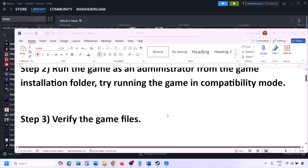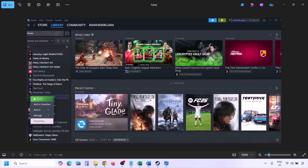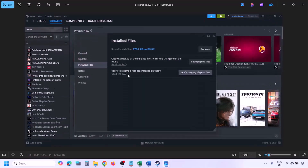The next step is to verify the game files. To verify the game files, go to Steam, click on Library and find the game in the list. Make a right click on the game, select Properties, go to the Installed Files tab, and click on 'Verify integrity of game files.' Once the verification is 100% complete, you can launch the game and check.